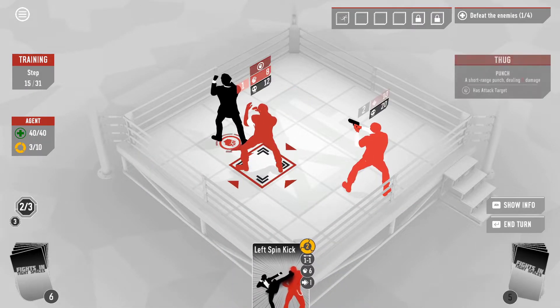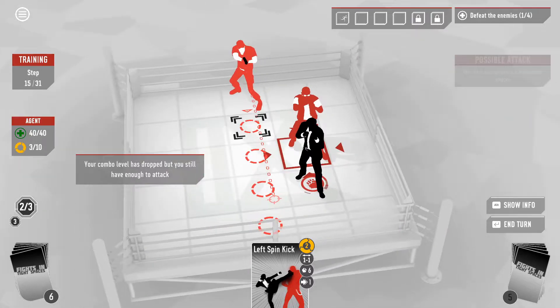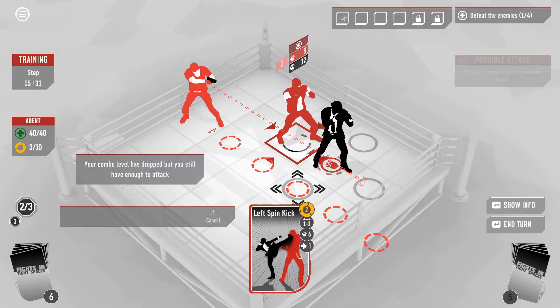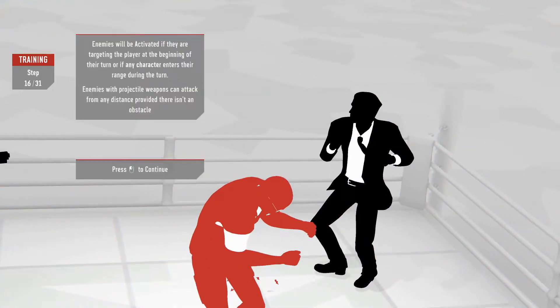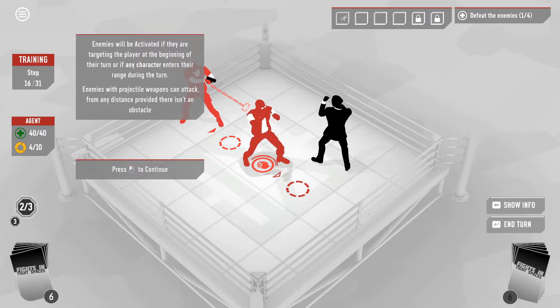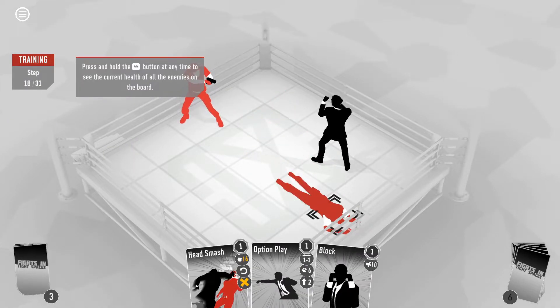Now we are facing behind him. Let's rotate — combo level is dropped, but you still have enough to attack. And then we push him in front of the bullet. Enemies will be activated if they are targeting the player at the beginning of their next turn, or if any characters enter their range during the turn. Enemies with projectile weapons can attack from any distance, provided there isn't an obstacle. And now we can end our turn.